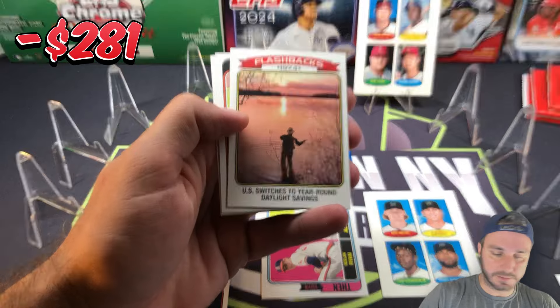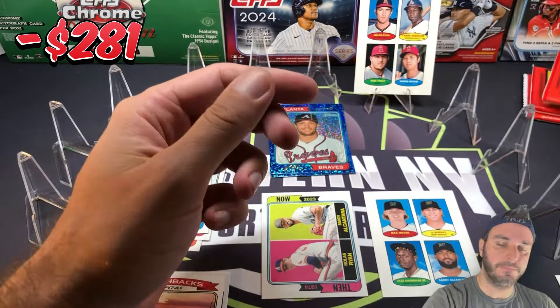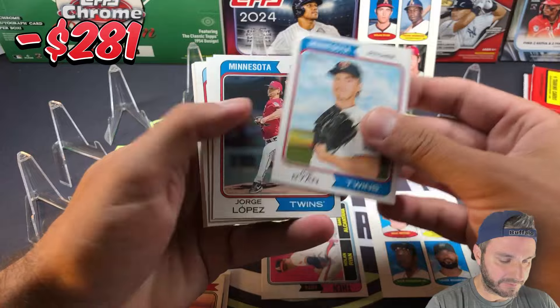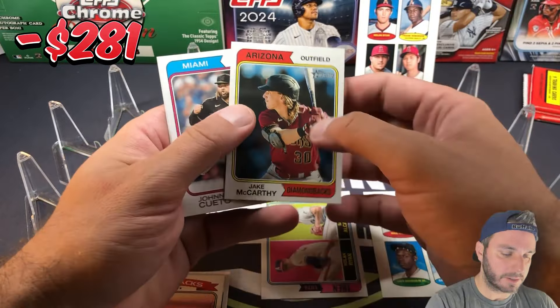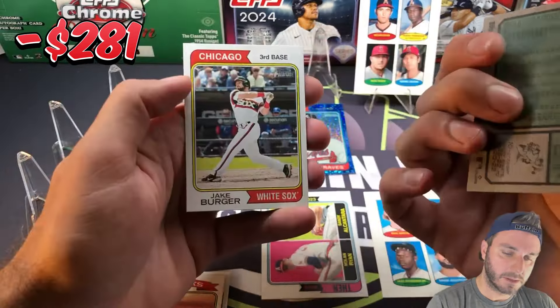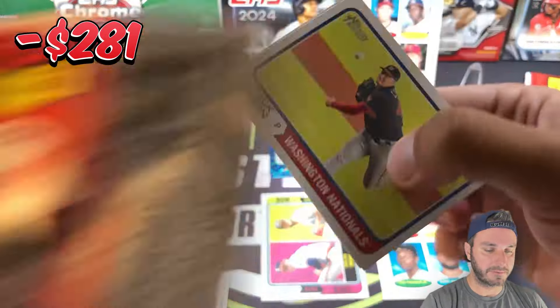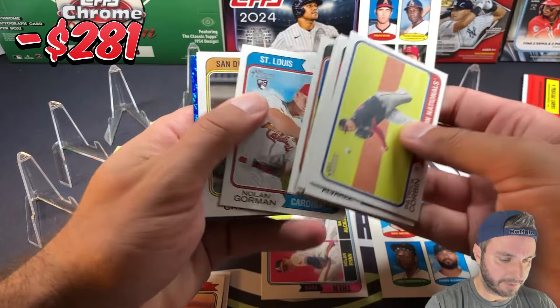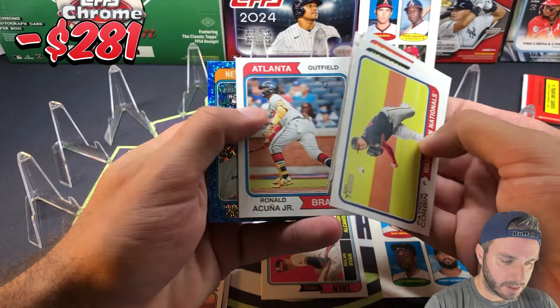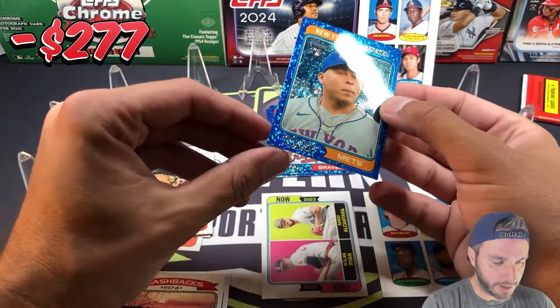We got Daylight Savings Time flashbacks. Jake McCarthy is a short print, card 469. Two packs left in box one — we should have one more blue sparkle. Here's our last blue sparkle of the first box. Even though it was one box, we got four of them which was awesome. There's a Francisco Alvarez — that is a really nice blue sparkle, color match rookie for my Mets. Very nice card.